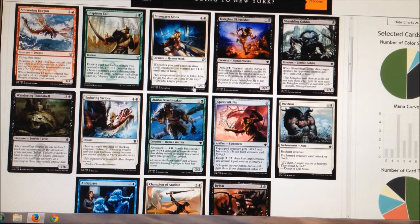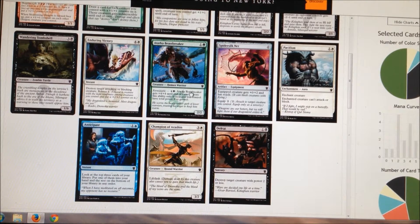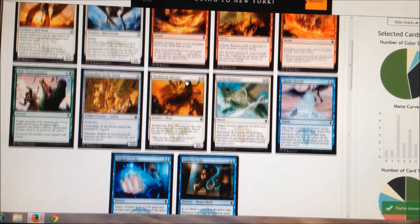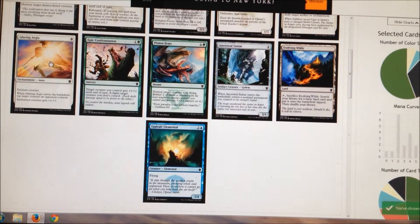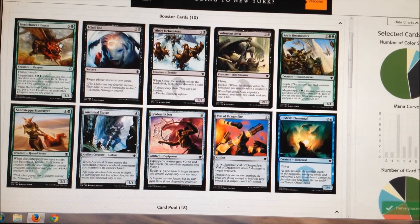Another Stormwing Dragon — that's insanity. I'm gonna take the Beast Breaker out of here; I've already got two Defeats. Shambling Goblin is not the worst thing ever but I like Beast Breaker more, definitely. Hey, there's an Epic Confrontation and more crazy red cards — it's insane. You know, red is really good in this set. It's another Epic Confrontation. Ultimate Price — I'll probably take that. Yeah, let's take the Ultimate Price.